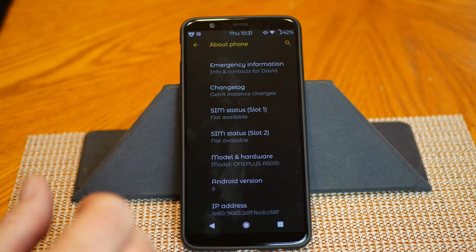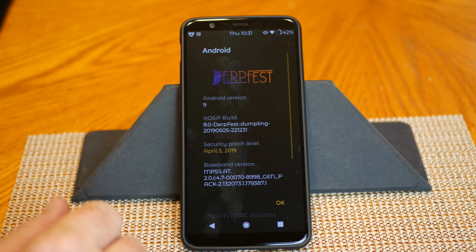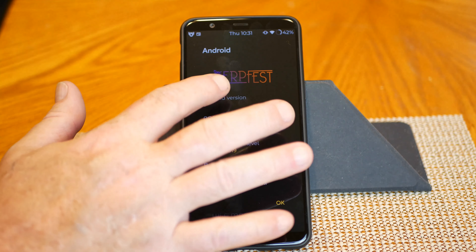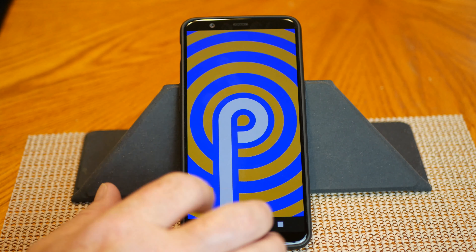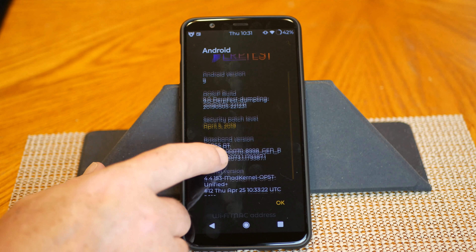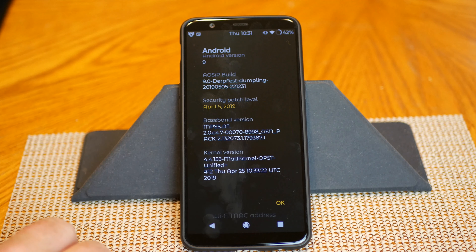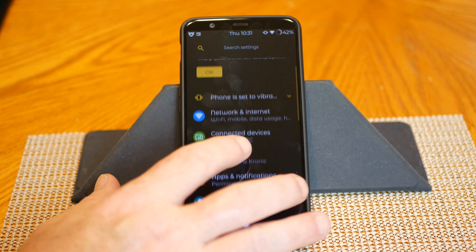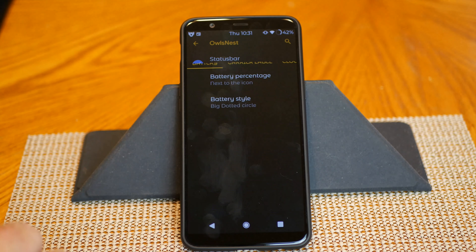If we scroll down and tap on Android 9, that brings up the Derp Fest page where you can see Android 9. Tap on that and you can see the Pie Easter egg. There's your build date, security patch date, baseband version, and kernel. Now we're going to go right into the Owl's Nest custom settings — first up is Status Bar.